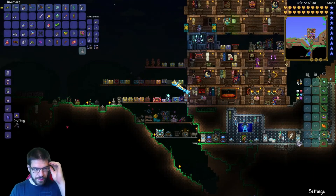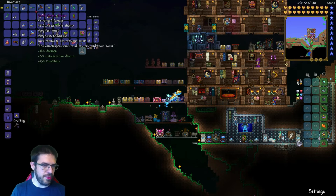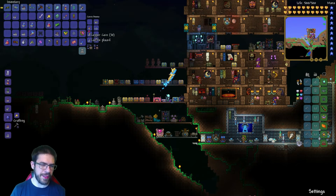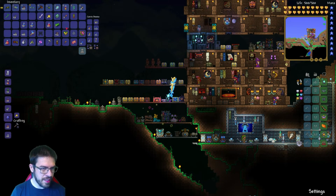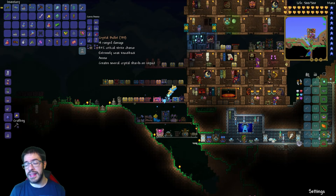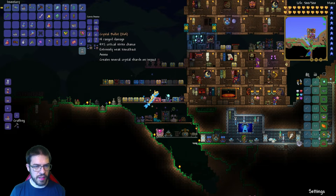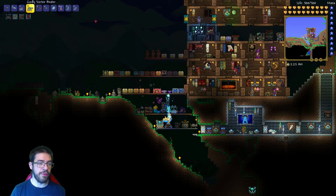Alright, so for this fight I'm going to get the Moon Lord with my vortex beater. I really recommend that you go for this weapon. I do have a better range weapon, but it's a challenge and I've already beaten him with this — I really like vortex beaters, they're just great. Got some chlorophyte bullets — they're not needed, but they can help nicely. I like crystal bullets too. Don't go with the regular ones. Got crystals, got chlorophyte. GG.